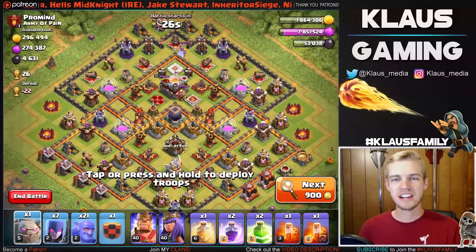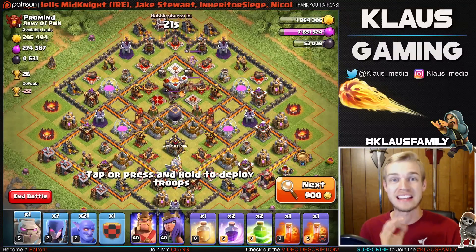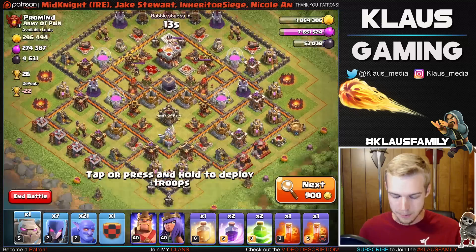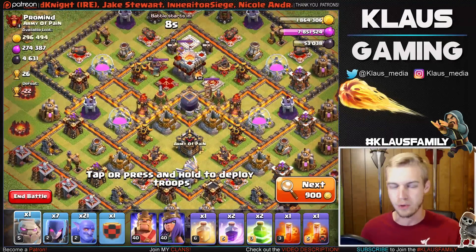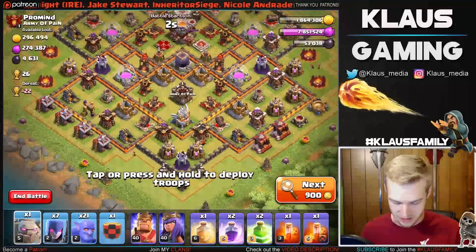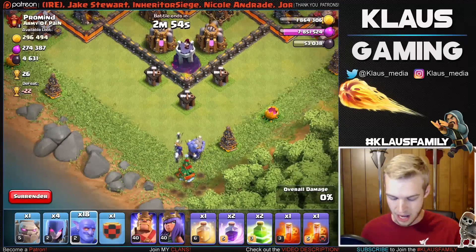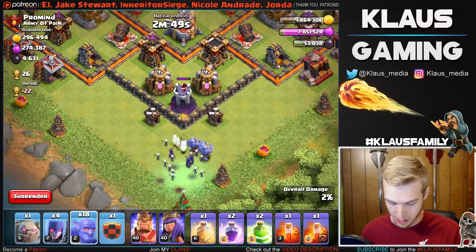I've got my army, I am ready to roll. Let's find another base. Hey, this is actually pretty good on the first search and it's 26 cups, which is good — if we get three stars on this base that'd be fantastic. It's got over 4,600 dark elixir which should help a lot with the cost of our army. We need to prioritize that Eagle Artillery and obviously the Queen and the infernos. I'm gonna attack this base from the bottom left, try to get that Eagle, and then work our way up. Let's start our funnel with three witches and three bowlers.